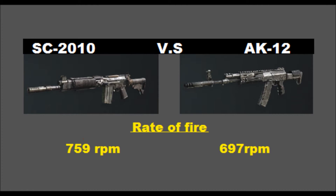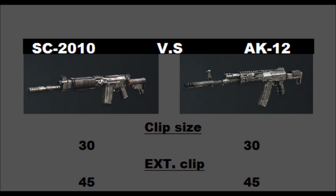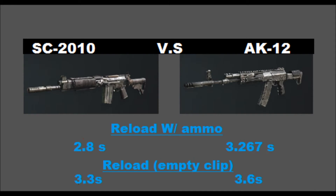The clip size is pretty average for both — standard 30 bullets to start, 45 if you have extended clips. Nothing really big there — just standard.